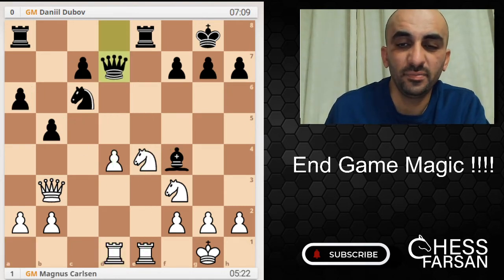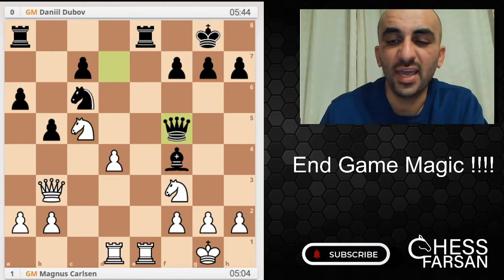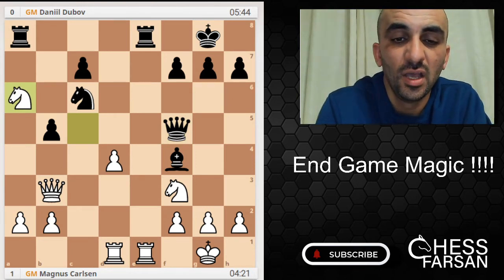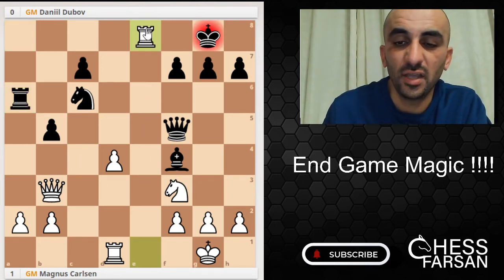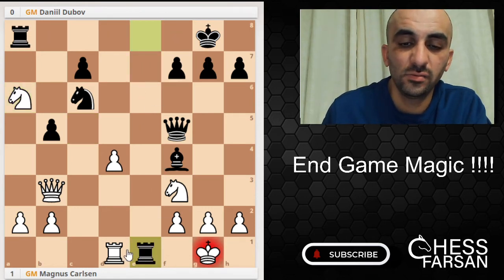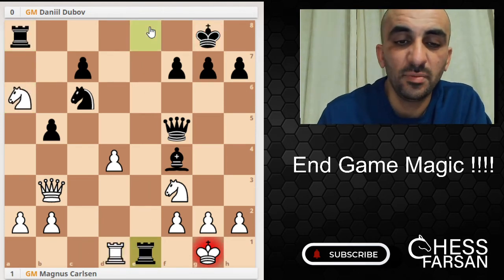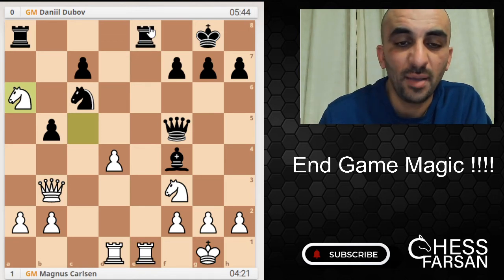Dubov played Qd7, Nc5, Qf5 — again he's looking for activity. But look at that — Knight a6! Magnus knows what he's doing. If you take the knight you're gonna get under checkmate, and if you go this way — same story, checkmate. So the knight is pretty much untouchable.